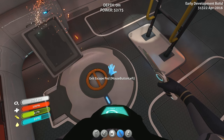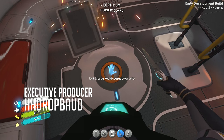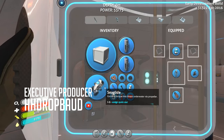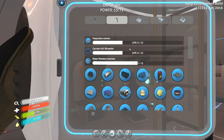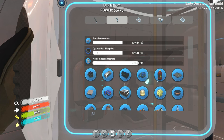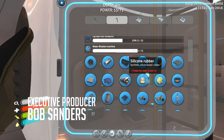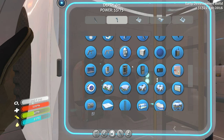Hey everybody, Accurase here. Welcome back. We've got our habitat builder and we are about to go and see what we can do with it. Repulsion cannon, Cyclops hull blueprint — I don't know what that's about, but it sounds pretty cool. Water filtration machine — that sounds nice. Having a drinking fountain in our base sounds like a winner to me.